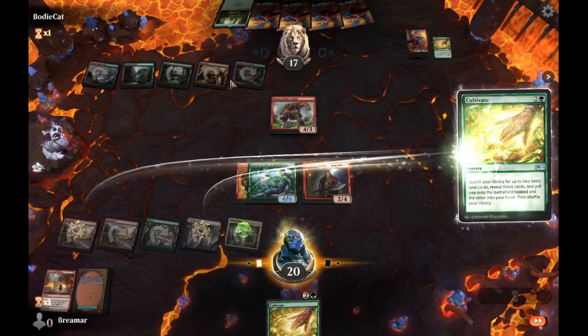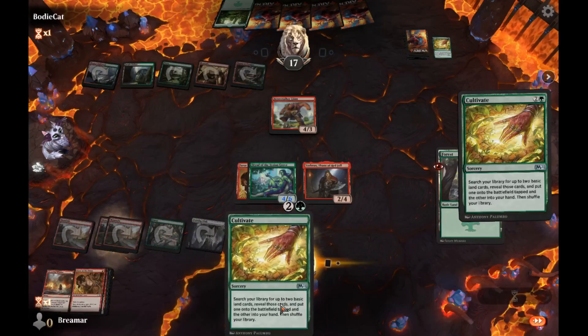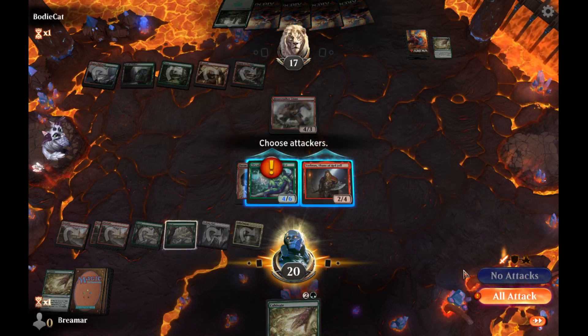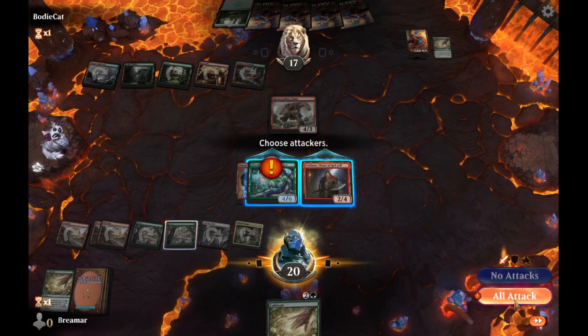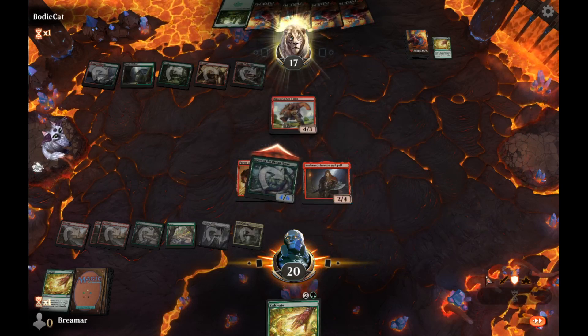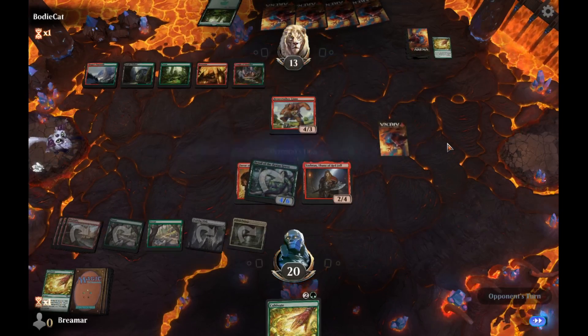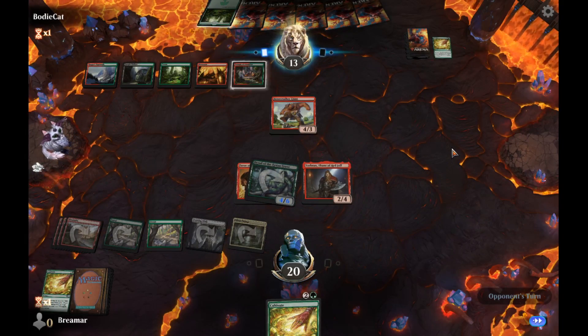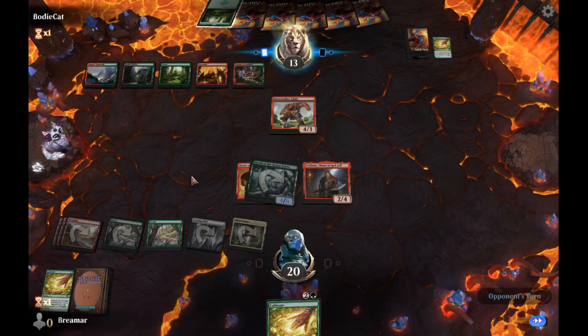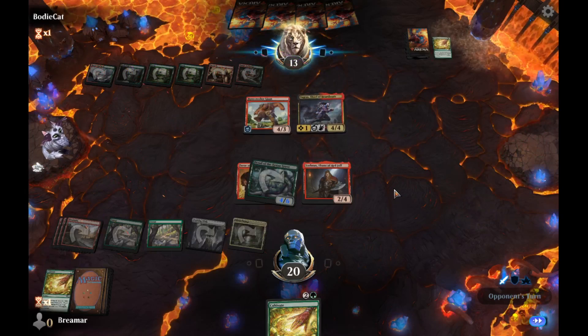What am I supposed to do with all these Cultivates? We want to swing with this bad boy every time — we have to. We drew all the land in our deck and just one Brushfire Elemental. We're so close.